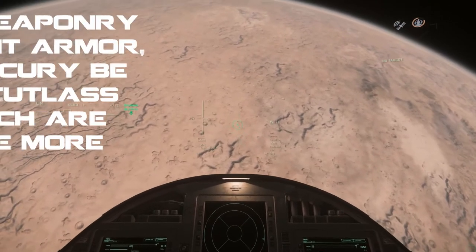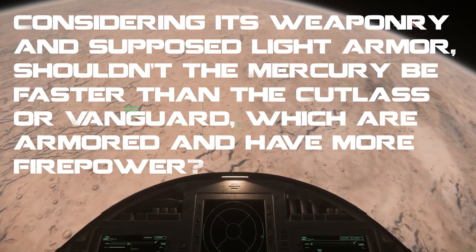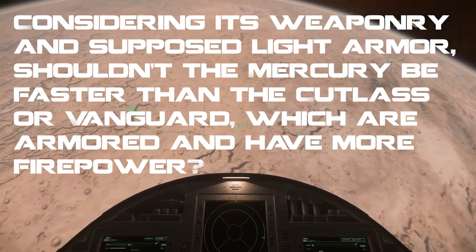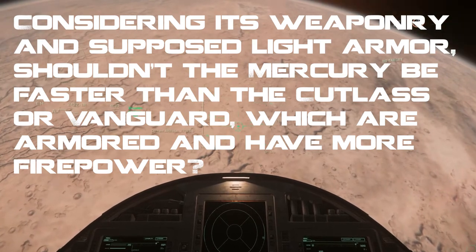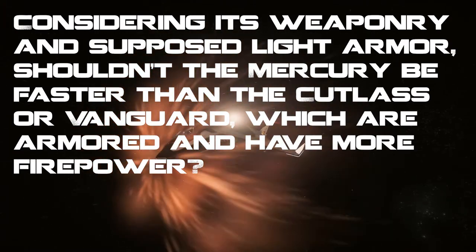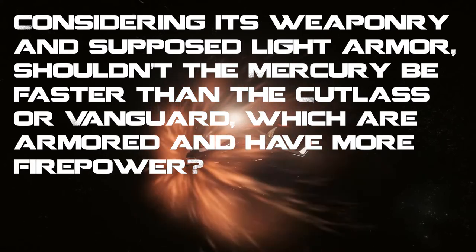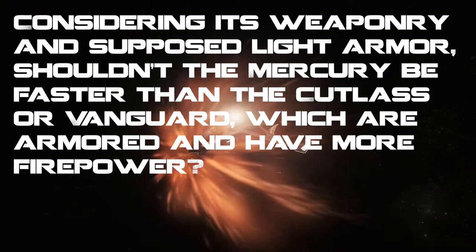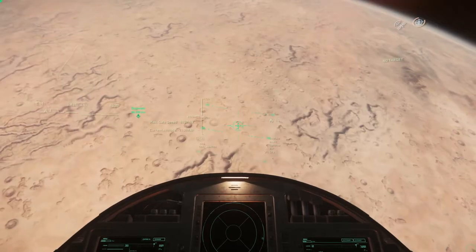Next: considering its weaponry and light armor, shouldn't the Mercury be faster than the Cutlass or Vanguard? The Mercury is considered fast but the stats show it's not much faster than a Freelancer — can we expect the speeds to be adjusted? Yes, the speeds will get adjusted when they actually produce the ship. They said the way it works is a ship is designed at a certain size and gets a predetermined speed, and then when they properly get it in-game that's when they start tweaking and balancing. So yes, speeds will be adjusted when the ship becomes flight ready.